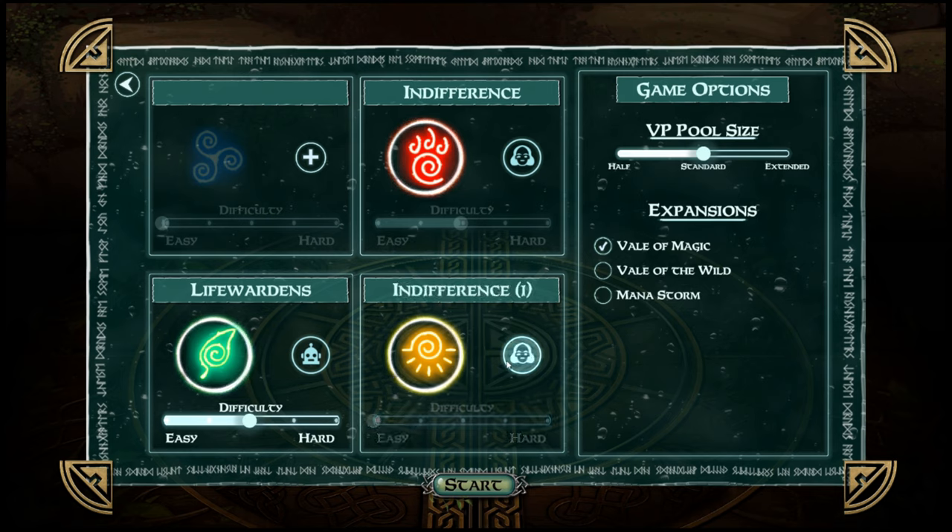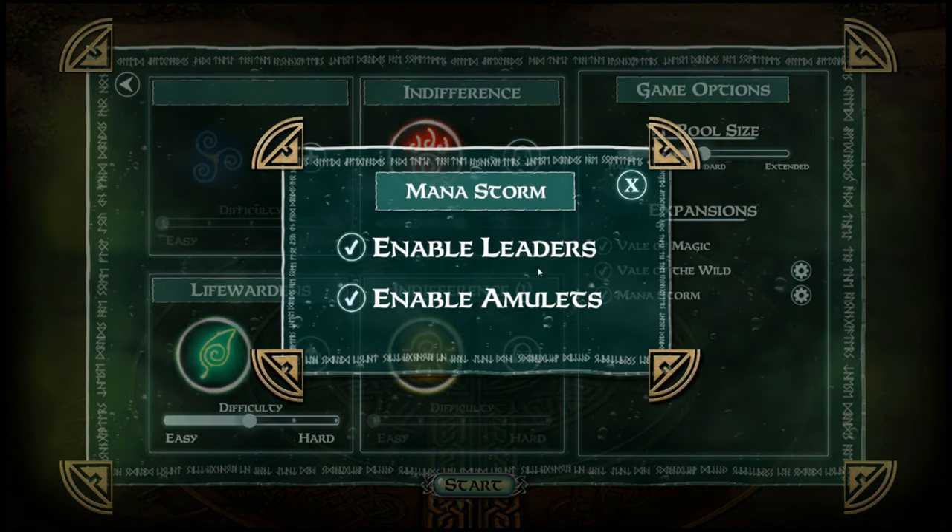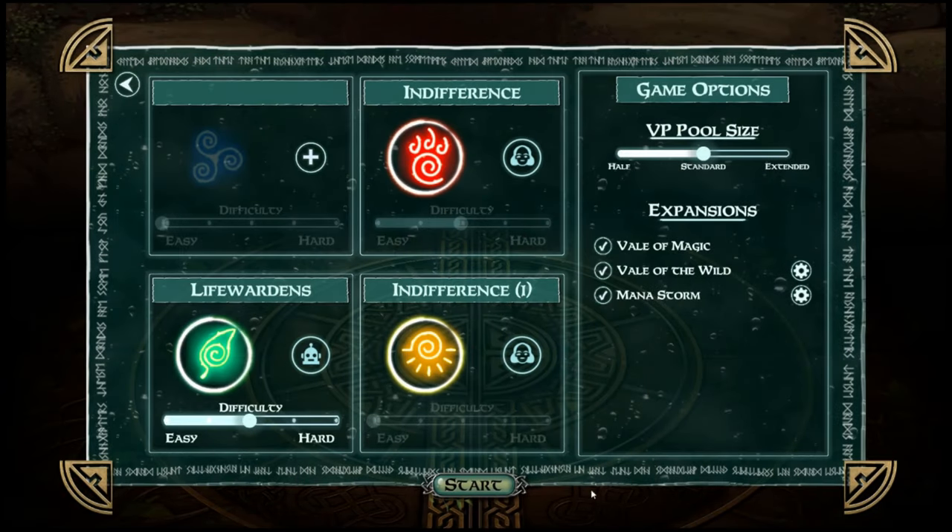I'm just going to play one AI game on normal difficulty with all the expansions on, leaders enabled. I don't fully know how amulets work so I'll just wing it.